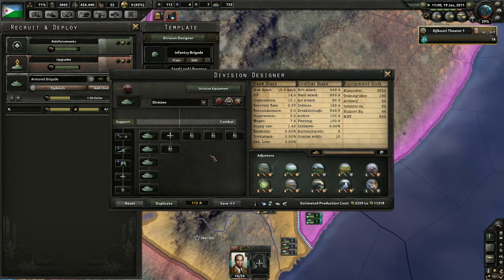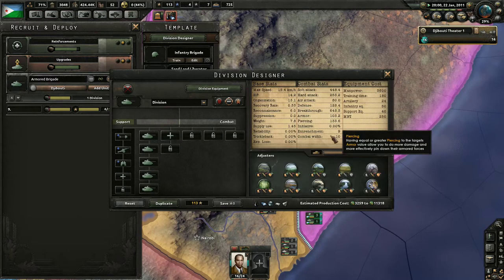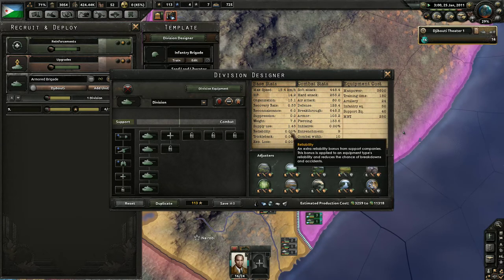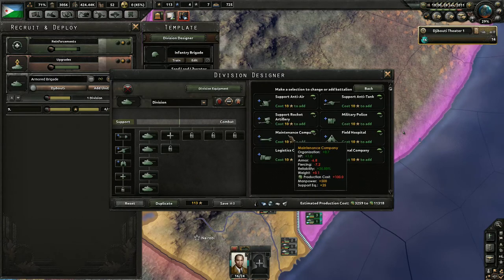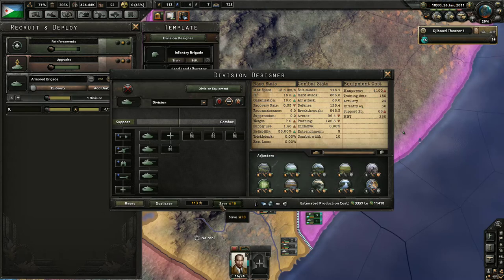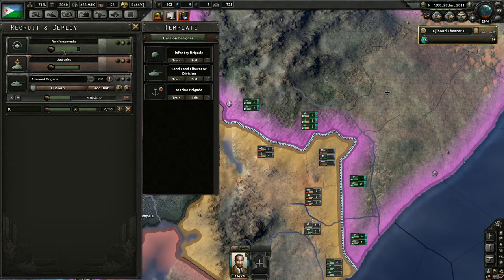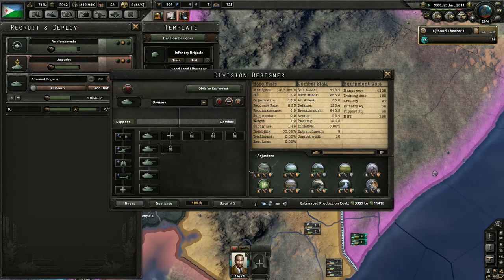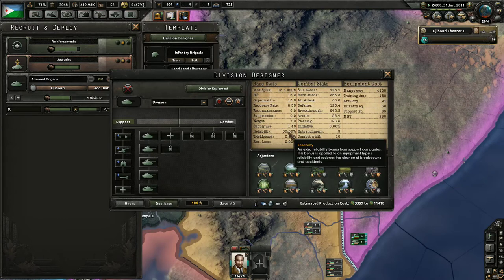The Sandland Liberators are still probably the most effective unit in Africa, with the amount of tankage they're rolling up in. What's our reliability? Looking... reliability 0%. Well, that's no good at all. We basically know what we've got to do — we've got to increase our maintenance companies, because we can't have 0% reliability. At that point, our tanks are literally breaking down before they even get to the front line. That's absolutely obscene.